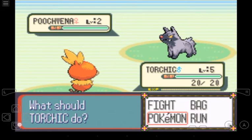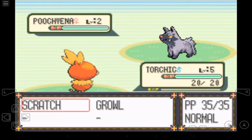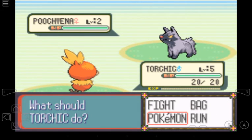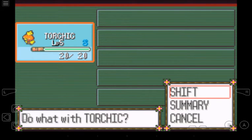So these are your options: Fight, Pokémon, Run, and Bag. Fight — you get your moves right here. So far we got Scratch and Growl. Scratch is a good attack for normal type. And if you're just a higher level, your strength gets built up. Growl — I believe that's a defensive move. Pokémon — this allows you to see all of your Pokémon, even the one that you're using now, and allows you to move your Pokémon for a different one.